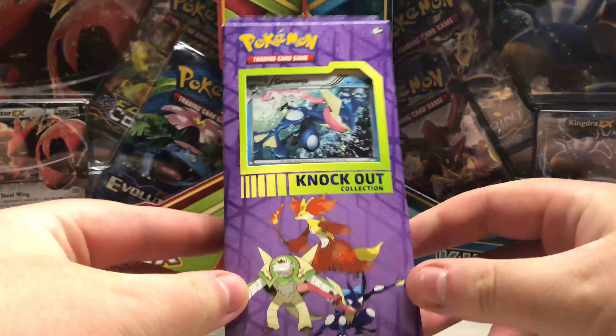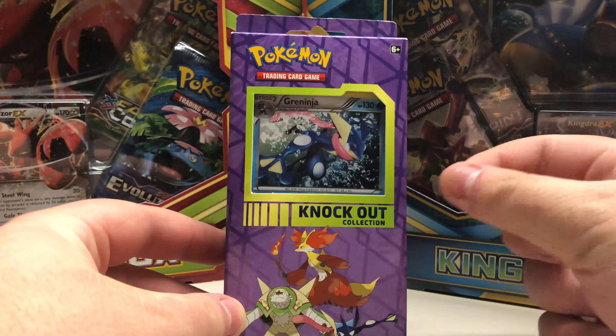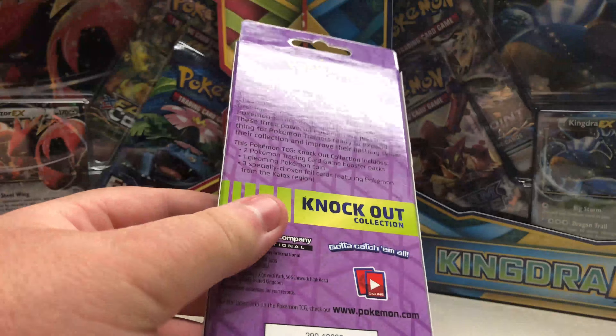What's up guys, CmapCrad1 here, and today I'm opening up a knockout collection — a Greninja Knockout Collection that I got at Rite Aid, I think. But let's just get started.